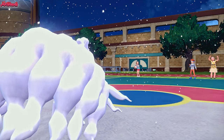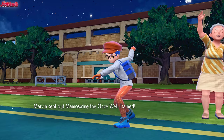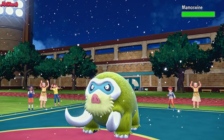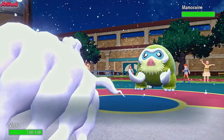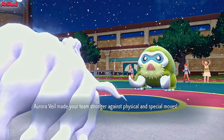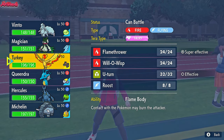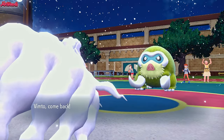They withdraw the Killer Wattrel — what are they going to go into? Mamoswine — the once well trained — nice and shiny as well. We go for an Aurora Veil, of course setting up both screens in one turn, which is fantastic. Then we're going to switch out of there — Moltres seems like the most optimal switch here. Moltres can now come in safely under the name Turkey.